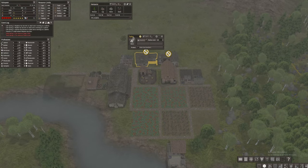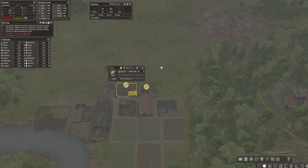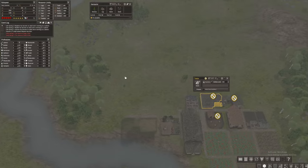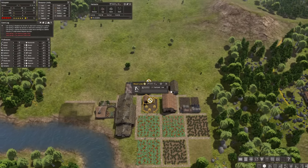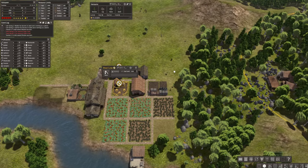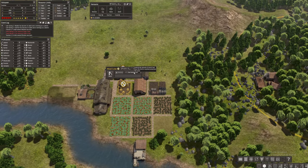Since the blacksmith and the tailor didn't have anything to do, they'll probably gather the resources. Let's put the wood storage limit to 1000 so we can stack our logs.